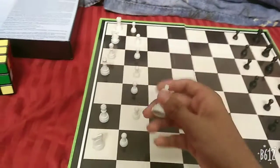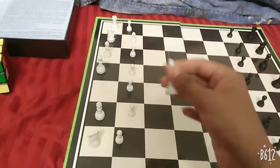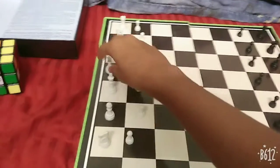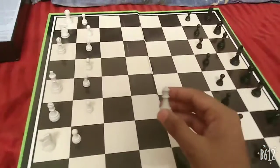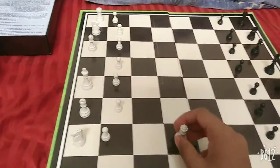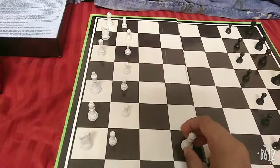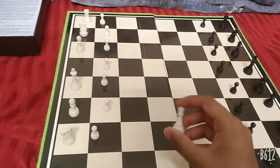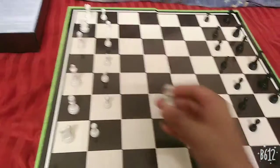This is called a king. You have to protect the king from the opponent, who will attack the king. The game ends only when you checkmate the king — when the king is not able to move anywhere or cannot be saved. And this is called a queen.